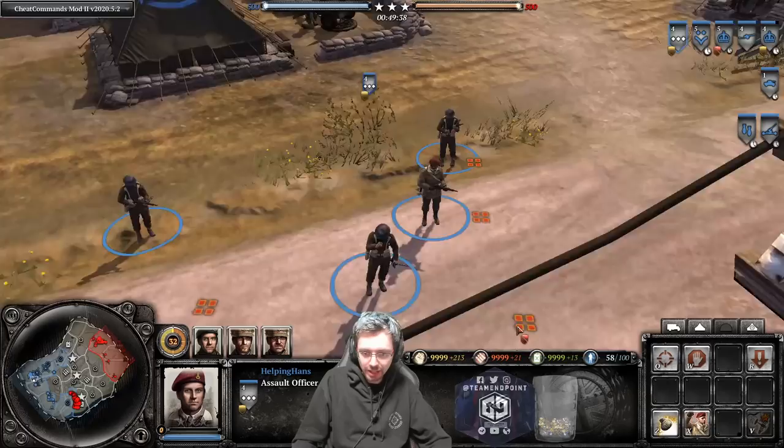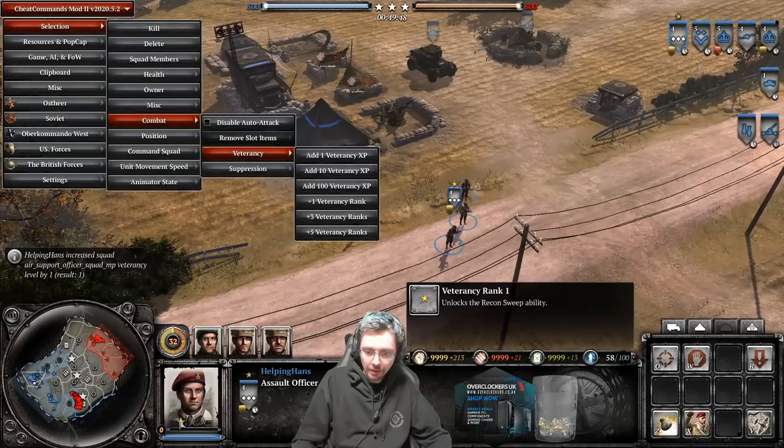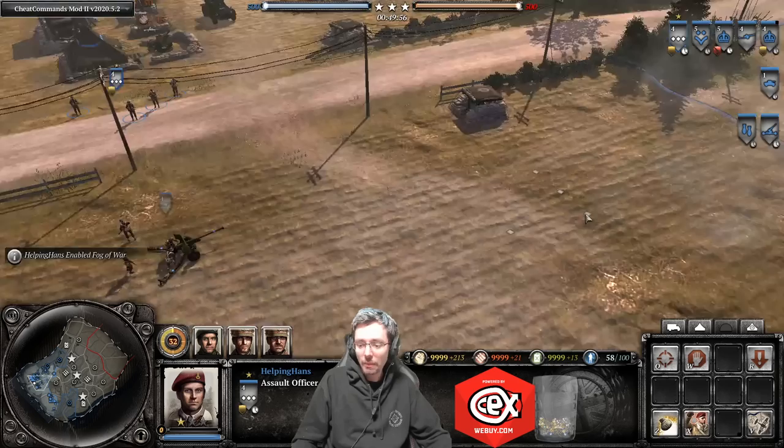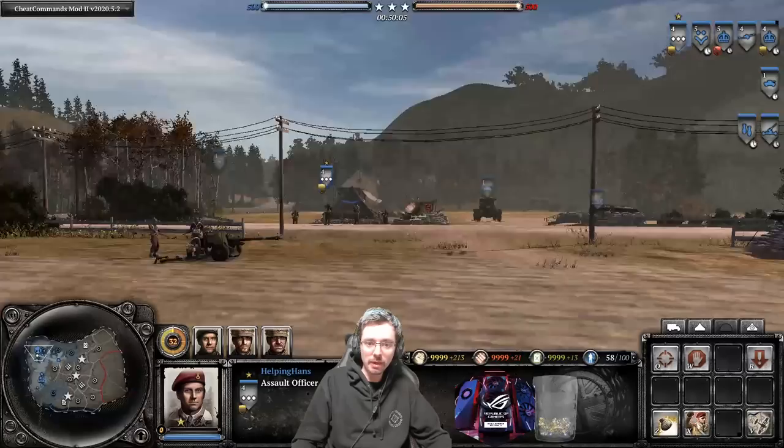Now onto the Assault Officer. He is a very good unit in close quarters combat — every man has a Sten gun and they're a bit more durable than a Sapper Squad. Let's talk about their veterancy. At veterancy 1 they unlock the recon sweep ability, which sends a plane in a direction you choose to give you vision of the map.